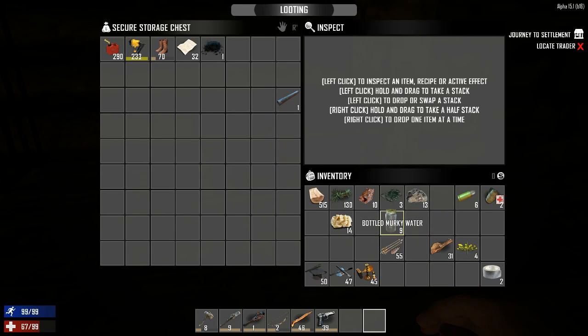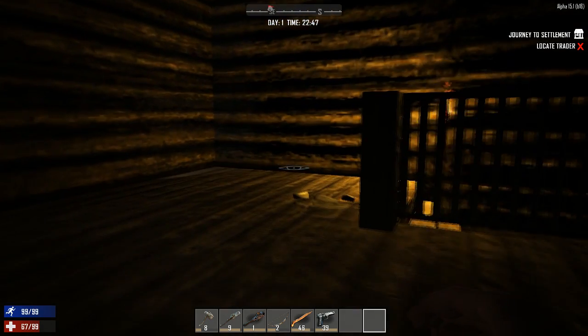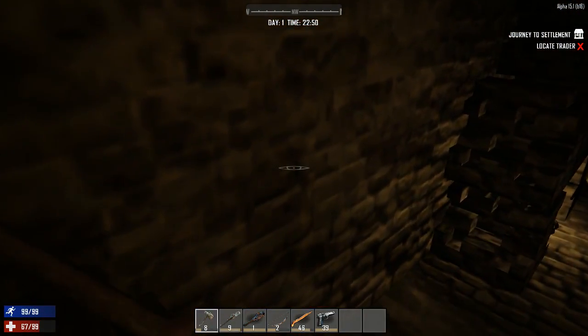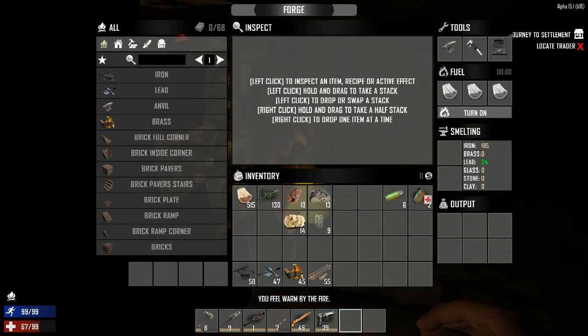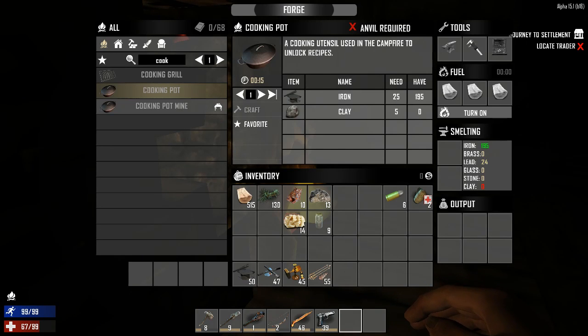The murky water I need to turn into pure water, but again I need a cooking pot — that's the big sticking point. I need to get hold of a cooking pot. Can I actually make one? This pillar gets upgraded with concrete, not clay. I can make a cooking pot — it requires 25 iron and 5 clay, and requires me to have an anvil.